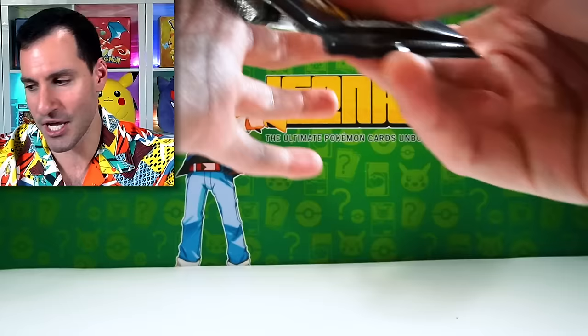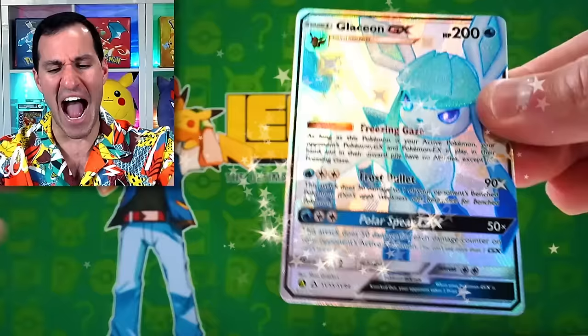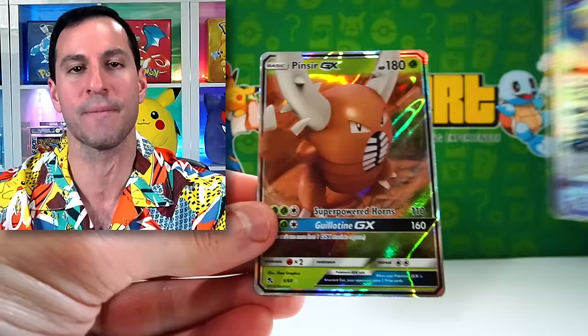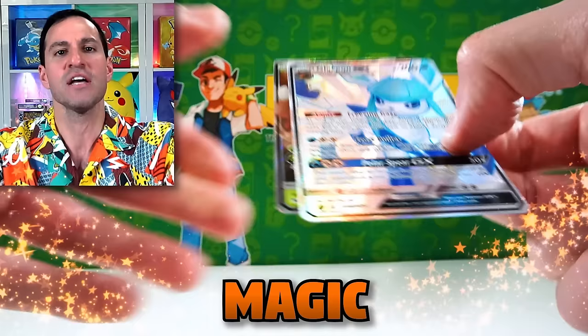There's not just the Charizard in this beautiful set — fairy energy, rest in peace. There are so many Eeveelutions and full art trainers, and Mewtwo as well. Jigglypuff, Caterpie — we have done it! A shiny full art Glaceon and a Flareon GX! One of the Eeveelutions — I think Espeon and Umbreon are probably the top two, but I will absolutely take it.